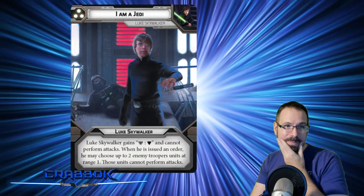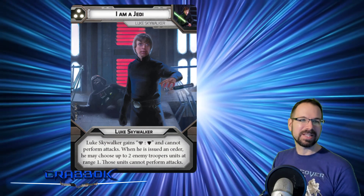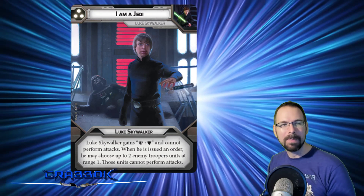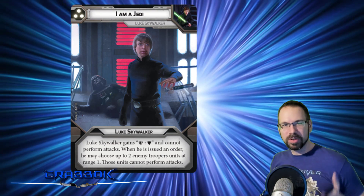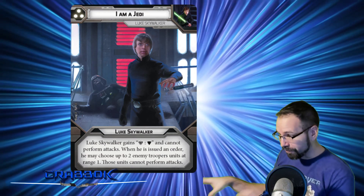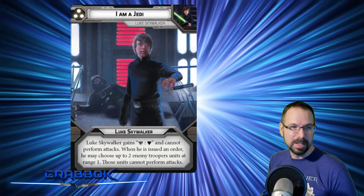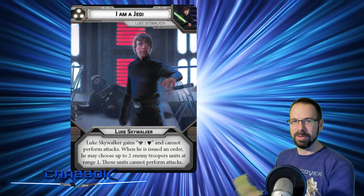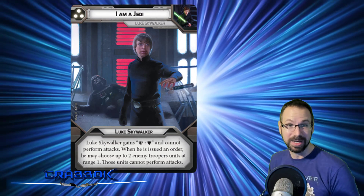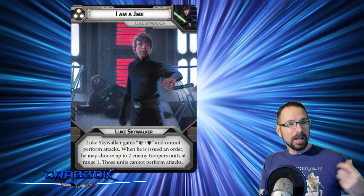They showed us Luke's 3-pip command card, and look at that artwork — it's beautiful. He's dropping the lightsaber. He's like, 'I am a Jedi.' Dropping the lightsaber — although I kind of seem to remember him kind of flinging it. And I always thought, there's all this open space, it's going to fall down a corridor. Maybe he could have saved his dad if he had gotten out of there a little quicker. But anyway, Luke's looking cool.